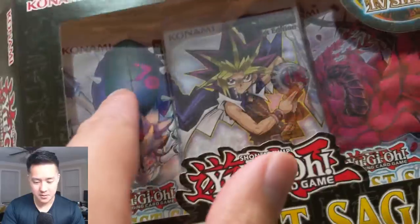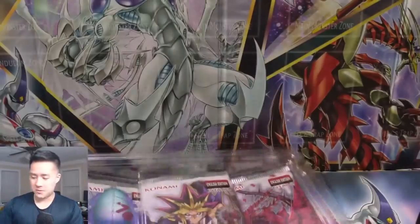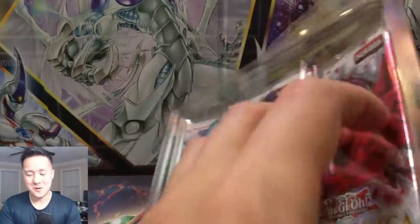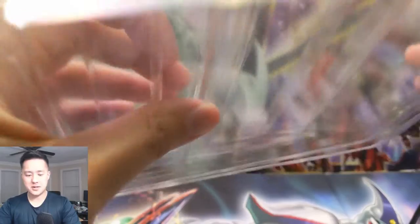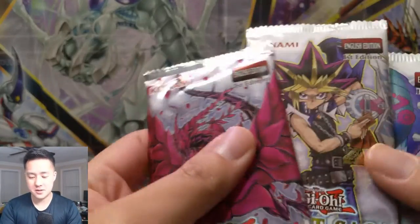One box has something like a Numbers card — like Number 10 or something — and then another has the Black Rose Dragon. The other ones had more familiar cards, so I decided to keep those sealed and open these up. I really like how they case this — it's simple but looks good and keeps the cards nice and protected.